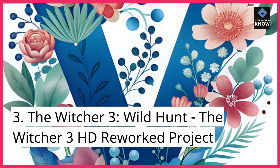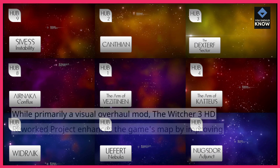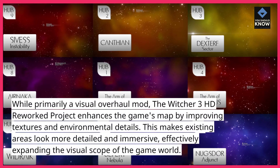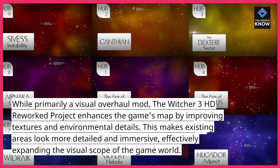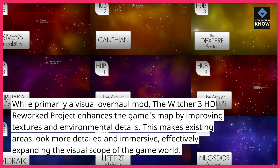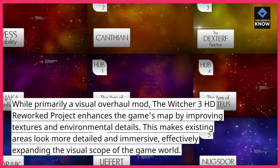3. The Witcher 3: Wild Hunt — The Witcher 3 HD Reworked Project. While primarily a visual overhaul mod, The Witcher 3 HD Reworked Project enhances the game's map by improving textures and environmental details, making existing areas look more detailed and immersive, effectively expanding the visual scope of the game world.